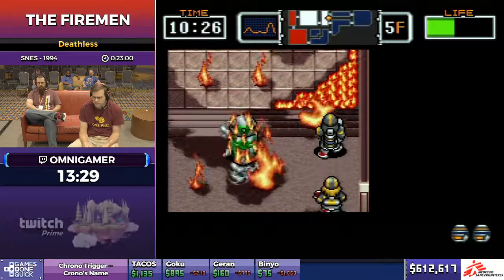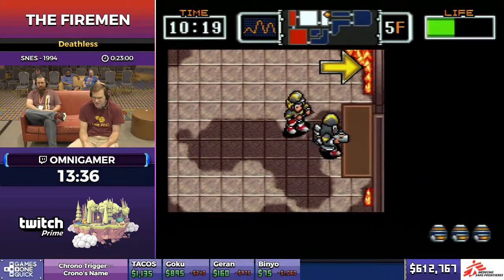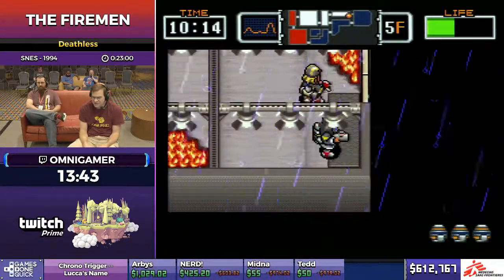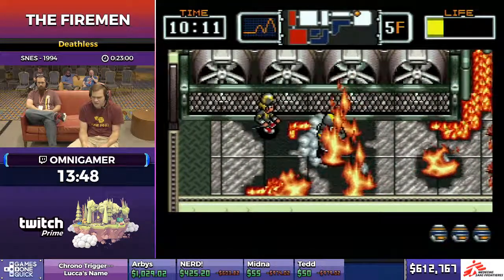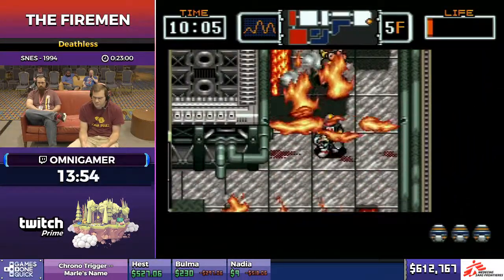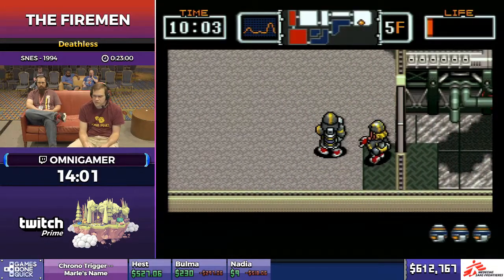Did he open that door while attacking the fire? Don't question him — he does what he wants, he's got two arms. He can attack fire with an axe. There is a sequel to this game — it came out on PlayStation, and in that game you can actually have a second player control Danny.